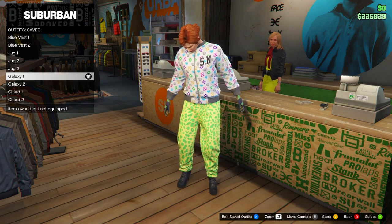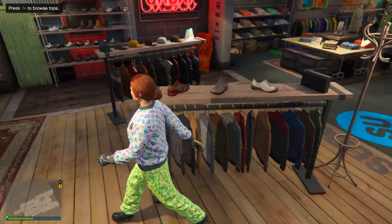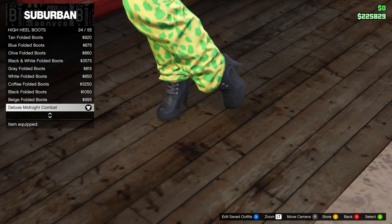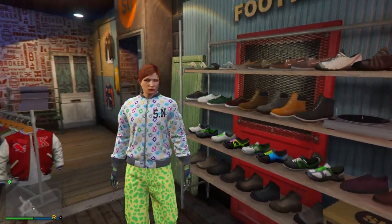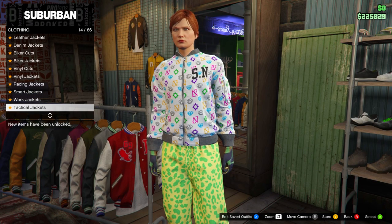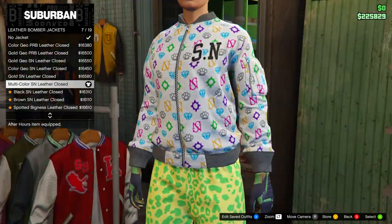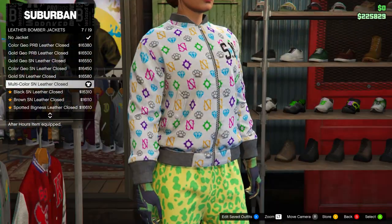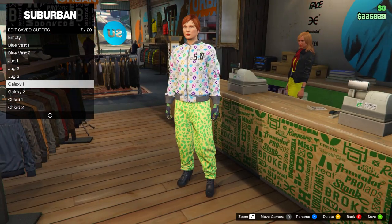Now for the Galaxy outfit — keep the gloves and pants the same. Go to shoes, on High Heel Boots, and equip the Deluxe Midnight Combat Boots, which are number 24. Then go to tops and head down to Leather Bomber Jackets. Equip the Multi-Color SN Leather Closed. Save this to slot number seven and name it 'Galaxy One.' Make sure you save all outfits with the same names and in the same order.